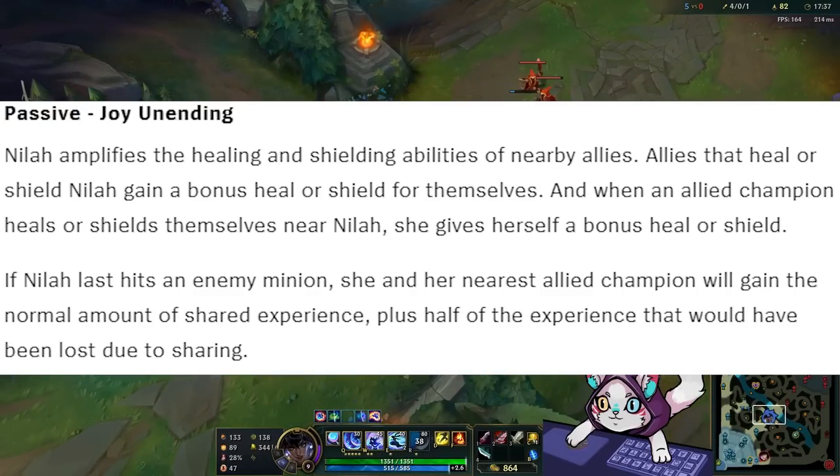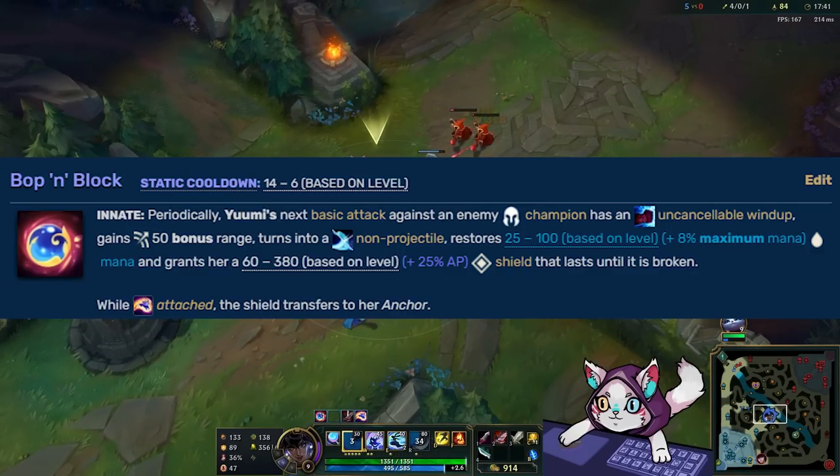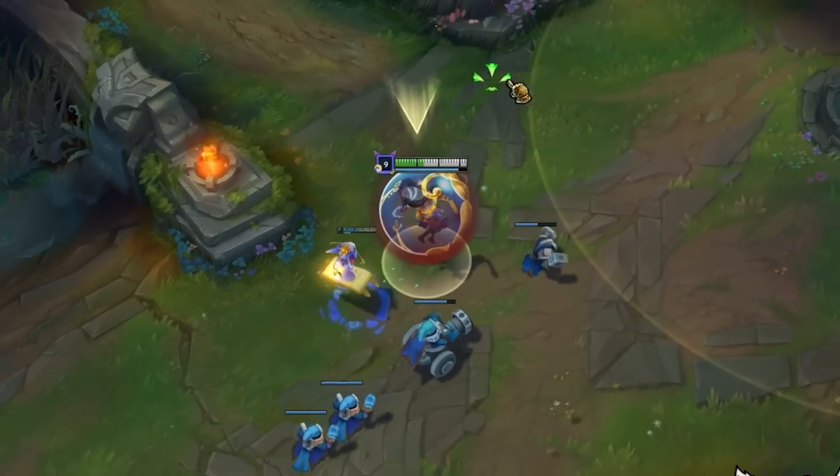Neela's passive basically shares heals and shields with her allies, and the mechanical behemoth that is Yumi has an ability that grants her a shield that lasts until it's broken by damage — it doesn't just disappear with time. This makes Yumi and Neela into a stacking powerhouse combo.